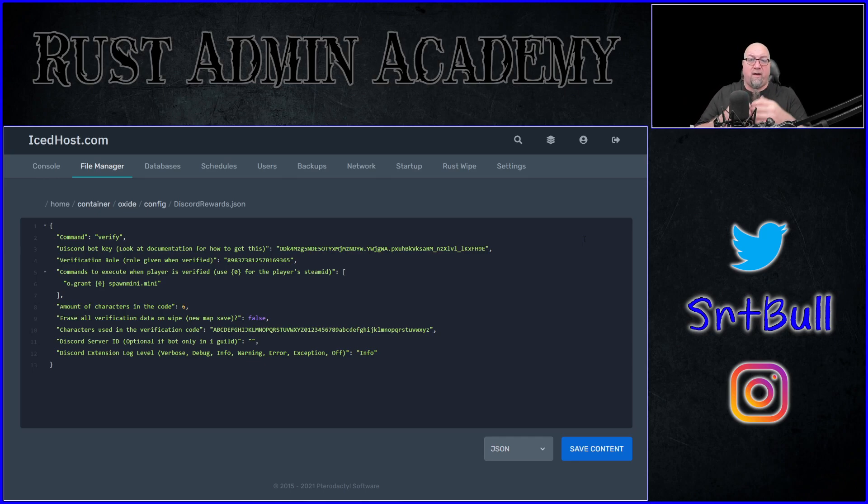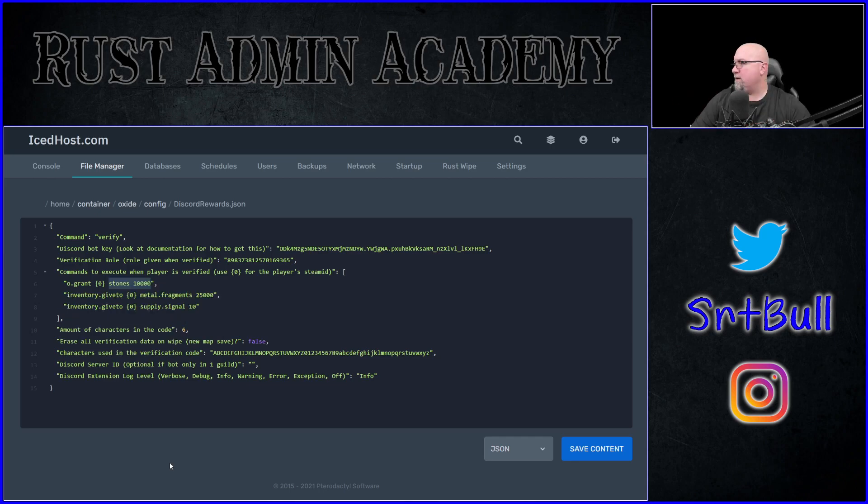A real-life example: on my Ominous Rust server, if you join my Ominous Discord and get verified in game, you get access to a chainsaw and jackhammer claimable via slash kit. Of course, that can get abused — you don't want people using a chainsaw and jackhammer on day one. My Ominous server is a 2x server so I put a timer on the kit so they can't claim it within the first 24 hours of a wipe. There are a ton of options — let me know in the comments what kinds of rewards you'd like to see handed out when players verify.